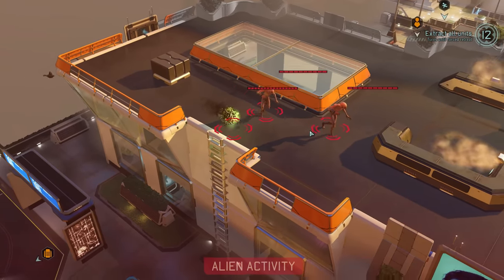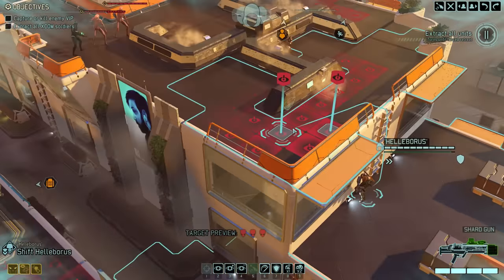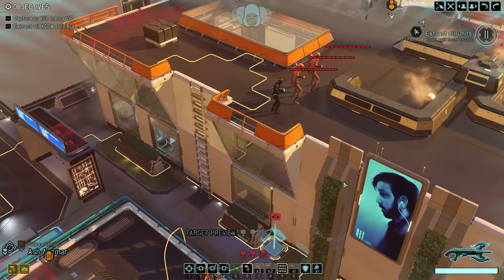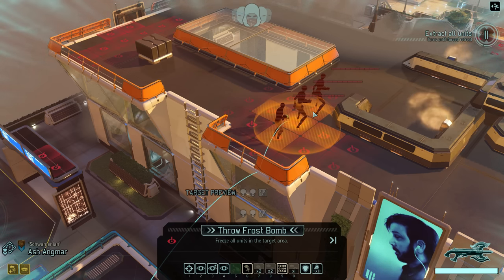Our enemies love the high ground just as much as we do — they move quite a bit closer toward Mox's position, but with our Skirmisher hidden behind cover, he is not yet revealed. We have two possible approaches: throw a Frostbomb with Shwomenian, which would freeze all three enemies, or use a grenade. The grenade option wins out: Nicholas can hit all three enemies and blow up the floor underneath them, dealing additional fall damage while giving our squad high-ground aiming bonuses.